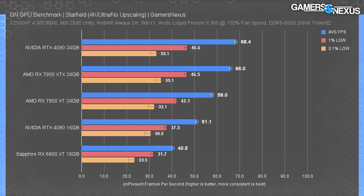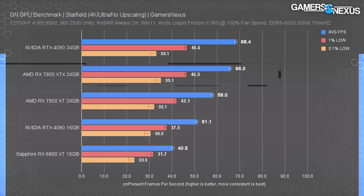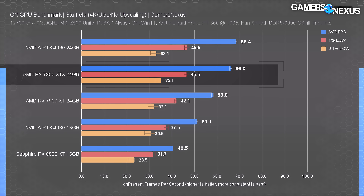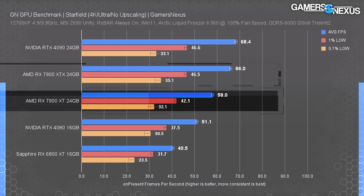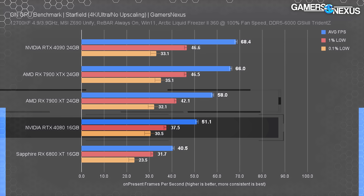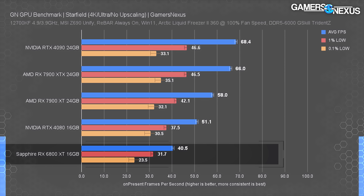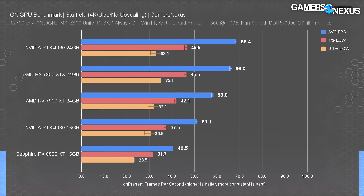For 4K ultra, it's a limited list. The RTX 4090 ran 4K ultra without upscaling in the city at 68 fps average, with the 7900 XTX once again about tied with no meaningful difference in any of the three reported metrics. The 7900 XT leads the 7900 XTX by about 14 percent, while the non-X XT leads the 4080 by about 14 percent as well. The 4080 leads the 6800 XT by 26 percent. Even at the 6800 XT level, you could still run at 4K ultra with FSR — it's not a great experience at 40 fps, but dropping settings or adding FSR would get it the rest of the way there.